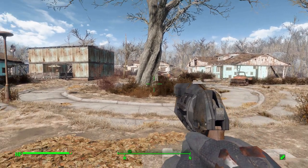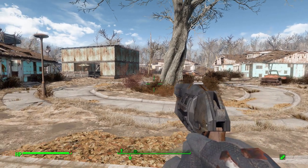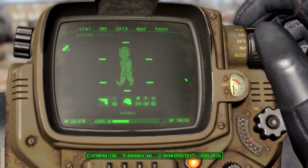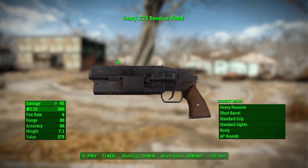Alternatively, you may also find it on some very high-ranking raiders who may have perhaps killed a Gunner themselves, and you will also be able to find it in some stores. The basic gun, once you find it in its most simple variety, is the heavy .223 Revolver pistol. It uses the .556 ammunition type, will do 45 damage at a fire rate of 6, range of 80, accuracy of 66.